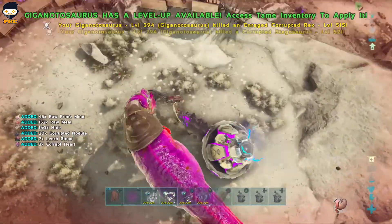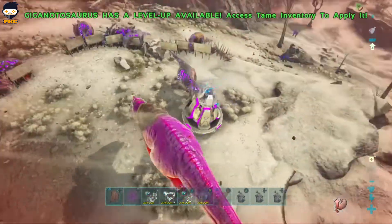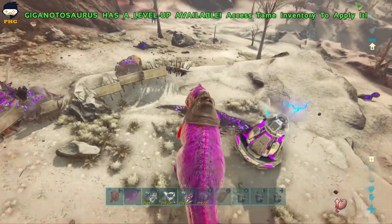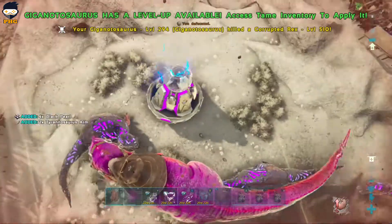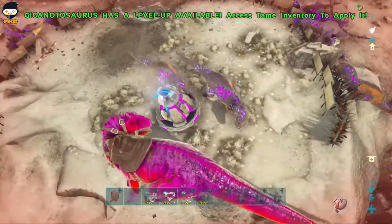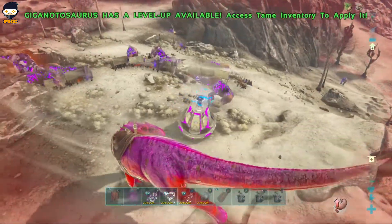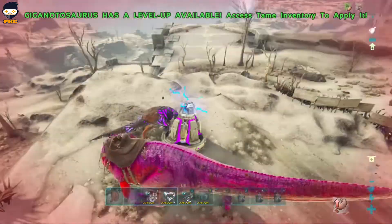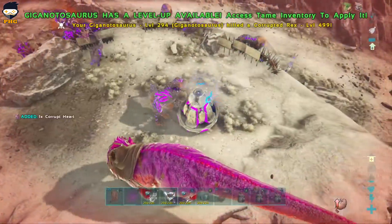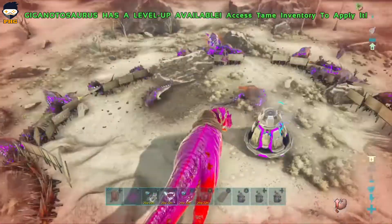My Giga is 515 at pop, at hatch. It's not maxed out yet but it's almost done — about another 10 to 12 levels to go, sitting at around 980 or 990 now. This one is not imprinted to this character, but as you can see it still works fine.